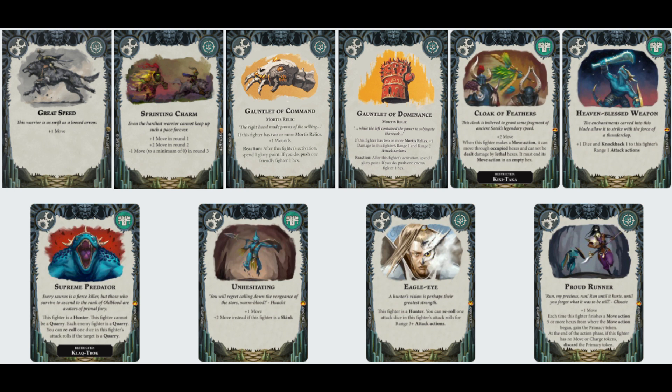And Proud Runner - I really like this. In my video about Primacy, I mentioned that I really wanted to see shenanigans with the Primacy token, and this is definitely one. Plus one: each time this fighter finishes a move action five or more hexes from where the move began, get the Primacy token. At the end of the action phase, if this fighter has no move or charge tokens, discard the Primacy token. I love that card - just yoink the Primacy token away from someone without having to kill anyone. Warbands like Skaven or Skeletons with high model count and low wound count now have ways to disrupt the Primacy game.